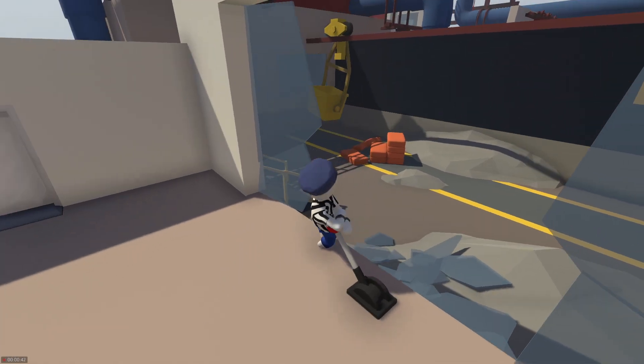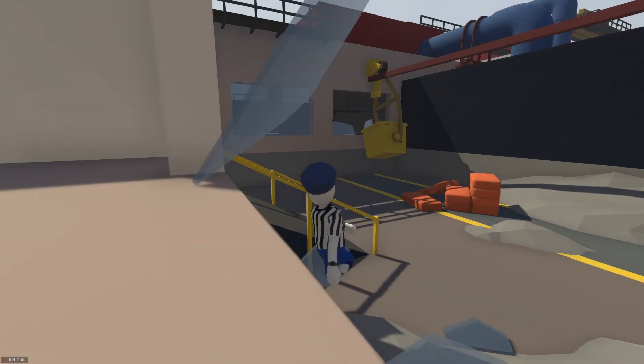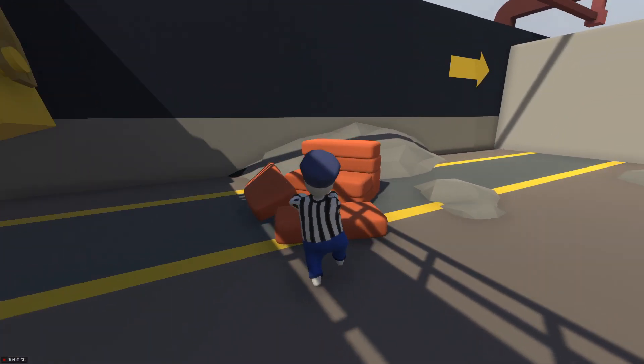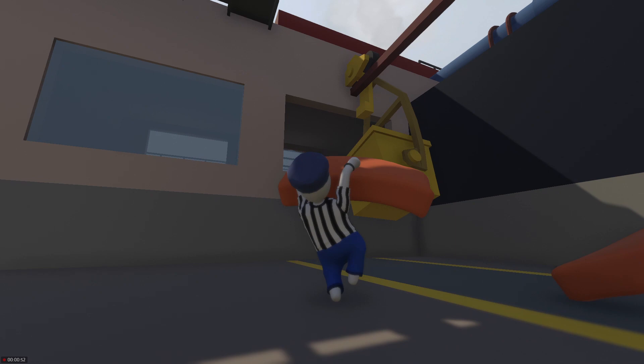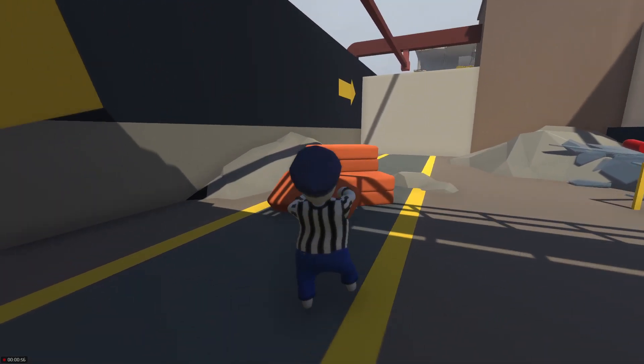Break that window over there, use the orange pads, stack up on there, use that fire extinguisher that's in the room, and then boom — you're going to be there faster, skipping the wrecking ball level, skipping three whole levels entirely. Three whole levels. How much time do you save? You save time.